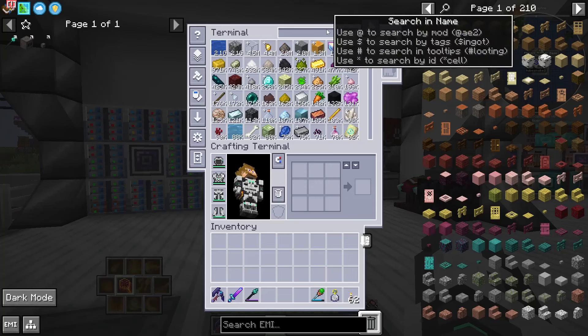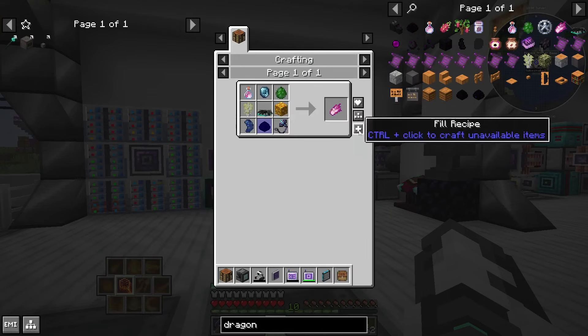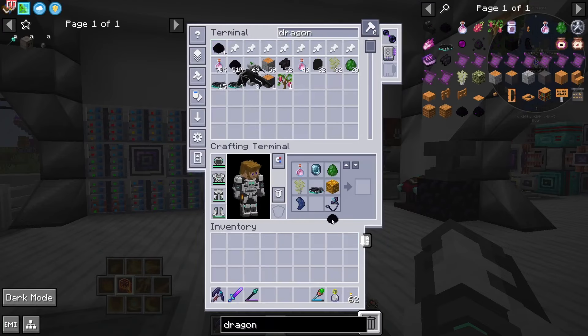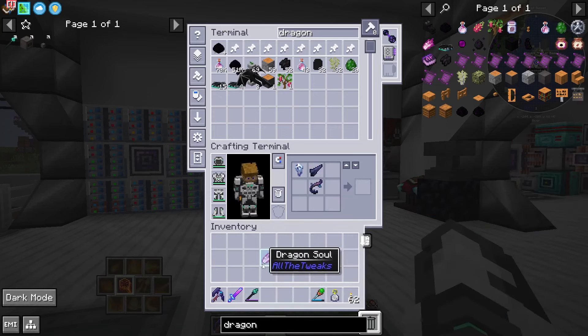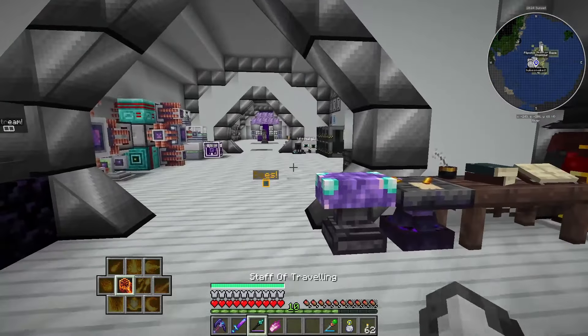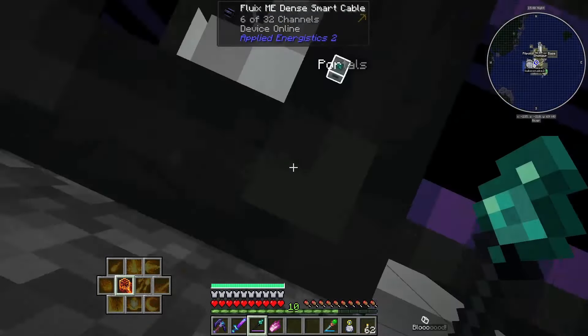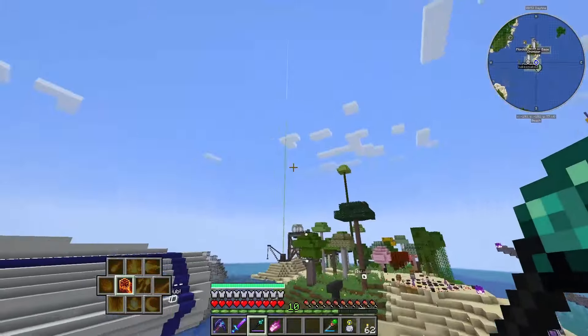And I think next episode what we'll do is probably go into Industrial Foregoing. But before we end the episode there is a thing that I need to do — we can now do the Dragon Soul. So if I go... Dragon Soul? That one. Why am I not allowed to do that? Oh, because I don't have the inactive Dragon Egg. Okay, that's the easy one. Dragon Soul — da da da da. Oh, we can make like a bunch of these as well. Okay, that's pretty good. So we got ourselves the Dragon Soul, we got ourselves the Staff of Travelling.